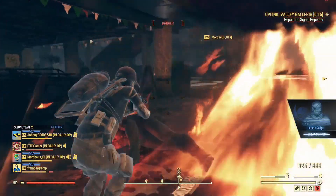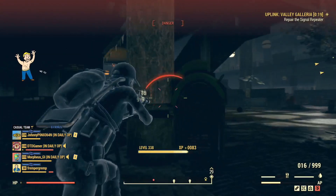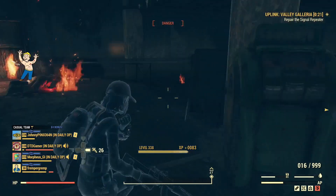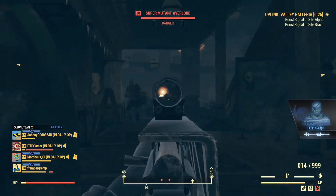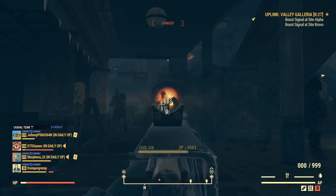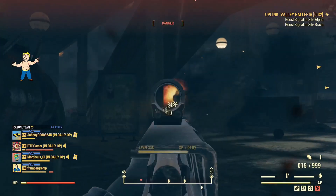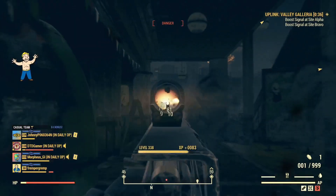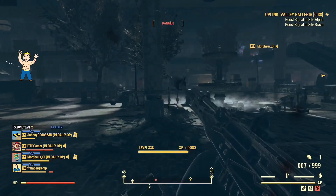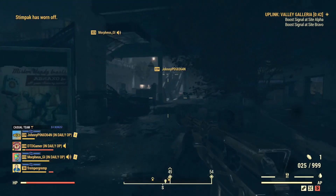Now don't get me wrong, this is not a video where I'm pointing my finger at Bethesda saying you've broken the game — because they haven't. This is just the effect of the new damage calculator which changed in patch 22. Damage is now worked out additively rather than multiplicatively. However, seeing that some perk cards like the sneak ones and the critical ones somewhat seem to still follow the percentage rule, I don't fully understand it — maybe more things just need testing.